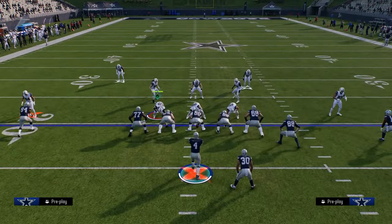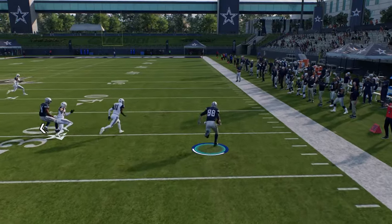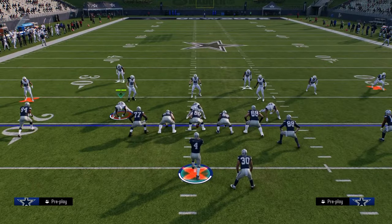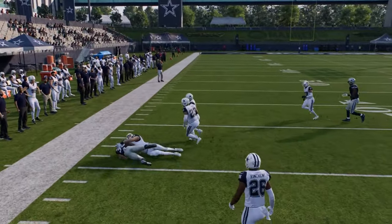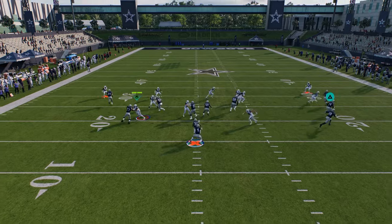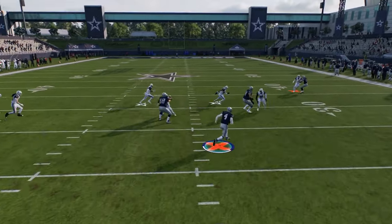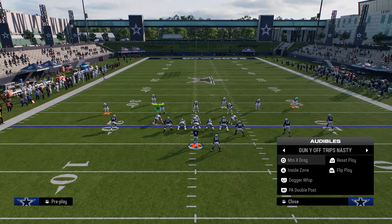A lot of people like to pass commit this year to stop RPOs, but that free defender is still going to come down, making this a really hard RPO to defend. Ultimately, they're just going to end up usering the RPO — that's how good it is. Obviously, if the RPO is defended, just let the game hand it off to the running back. If you hold A or X, it keeps it with the quarterback. So it's a triple threat — throw to the tight end, hand off to the running back, or run with the quarterback — and it breaks down a lot of defenses.